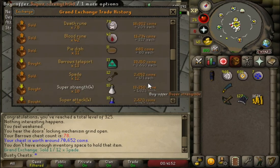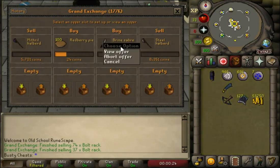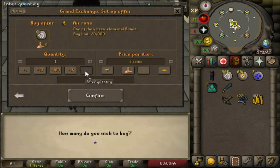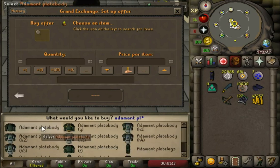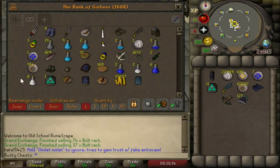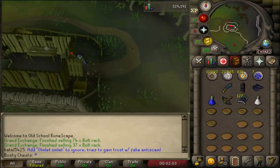Here's what our GE history looks like. The pie dishes are actually selling for 60, and the redberry pies buy for 24 — they heal 10s — so you're making 36gp every single time you eat a redberry pie. And the meat pies that heal 12s are even better, they only cost 54, so you're still making profit using them as food. It's not just free food — it's food that makes profit when you use it.